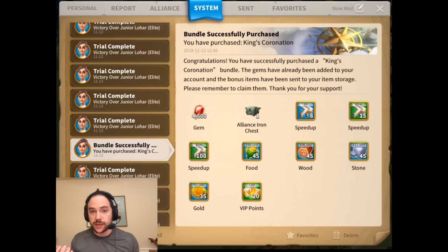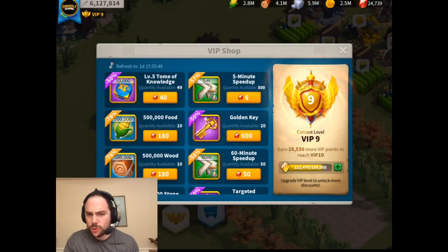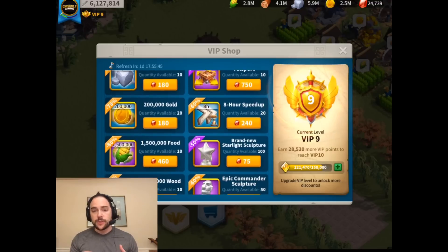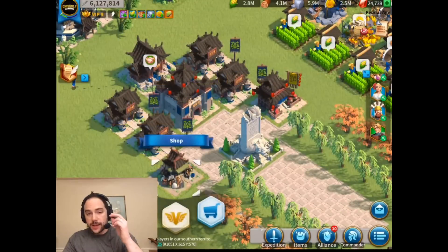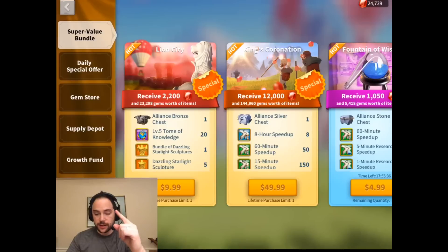I recently purchased the King's Coronation bundle right before the Lion City bundle came out, and I sat back and realized: was this the most value I could have gotten for the money I spent? Because King's Coronation — everybody seems to think it's the king — but now that the VIP shop exists, you actually can get these items for a really good discount any time you want. The existence of the VIP shop is one thing that works majorly against the value listed in the super value bundles.